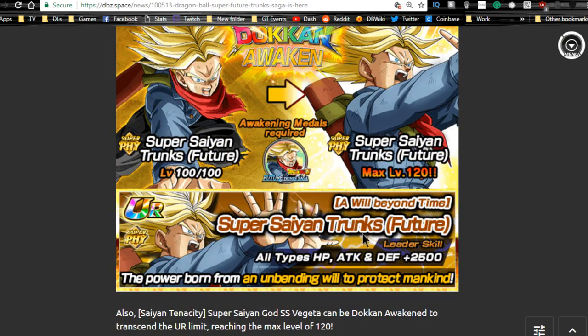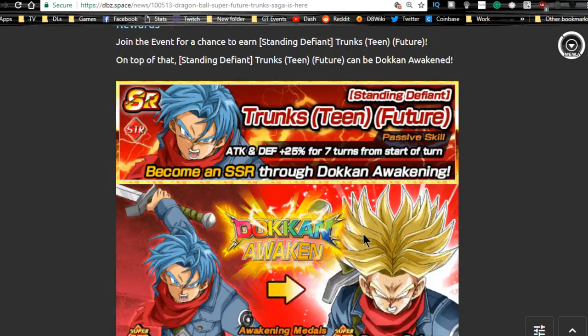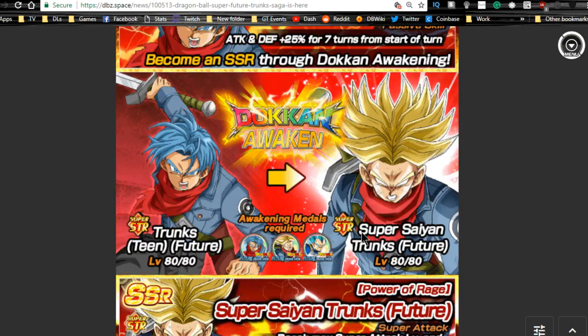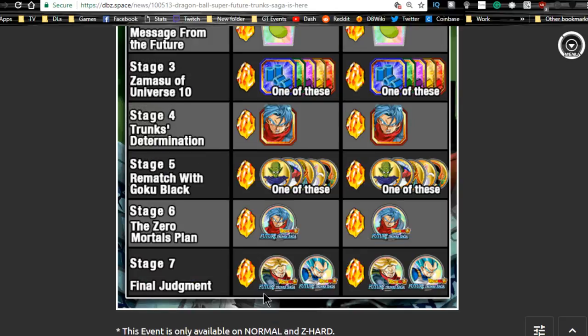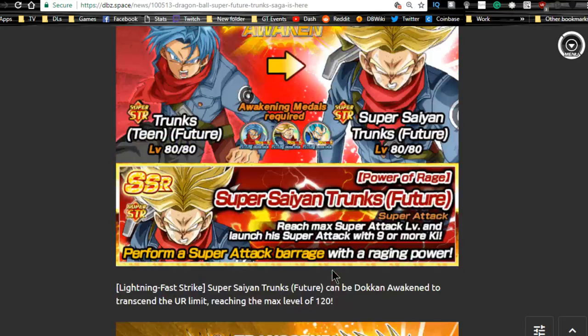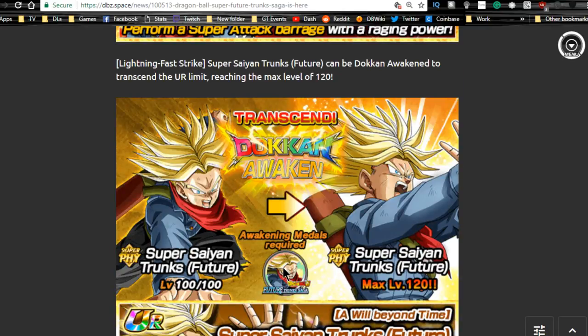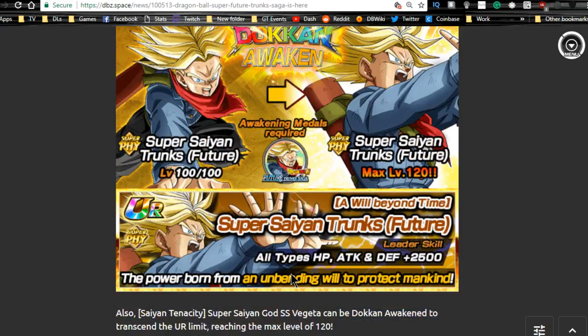This Super Saiyan Trunks from the future will feed into the physical and the intelligence Super Saiyan Trunks from the future, so you can increase the super attack with this unit. It's a free super attack increase once it's done, though it's a pain to grind out mainly because of stage seven's drop rates for the different metals. This physical Trunks that doken awakens from his own medals from this event is really awesome — when he doken awakens he's a really good support unit.